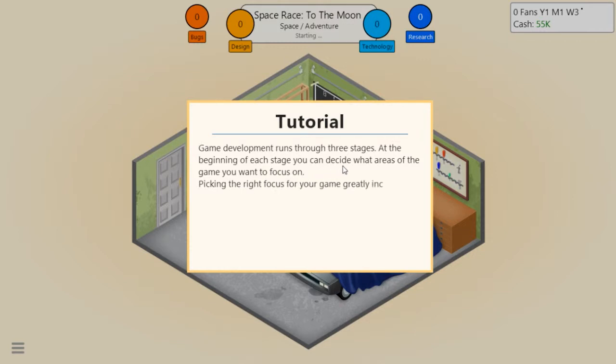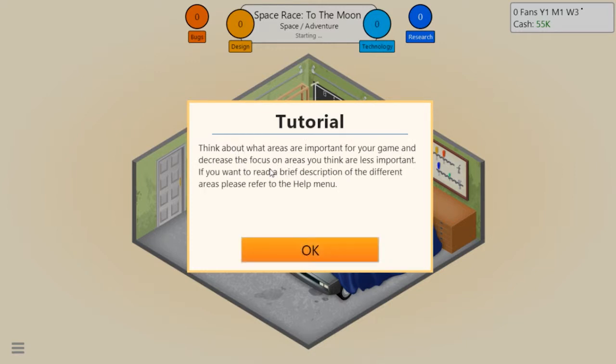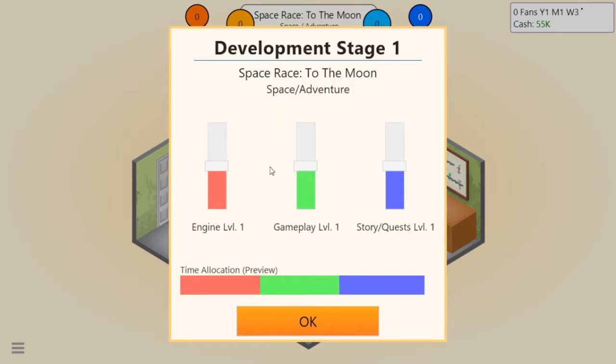Game development runs through three stages. At the beginning of each stage you decide what areas to focus on - picking the right focus greatly increases the points you generate. Think about what areas are important for your game and decrease focus on areas that are less important. In an adventure game, let's think about what would be most important.